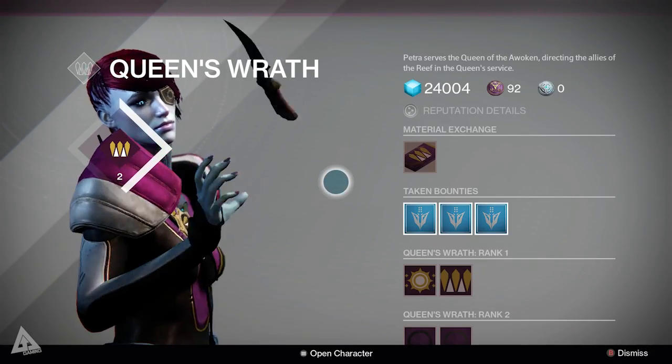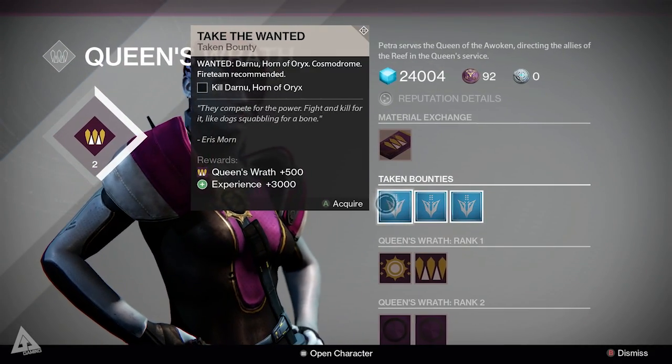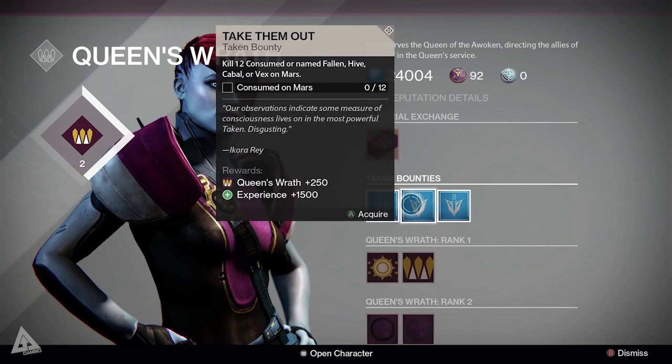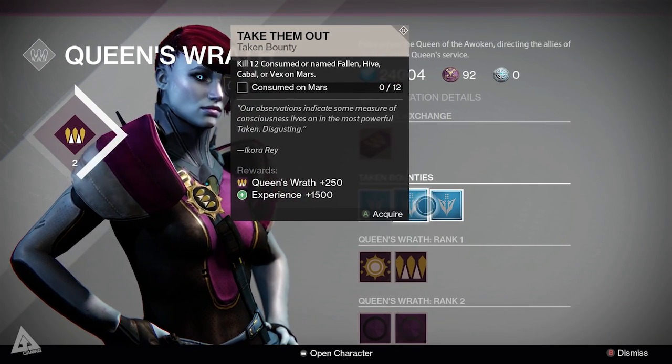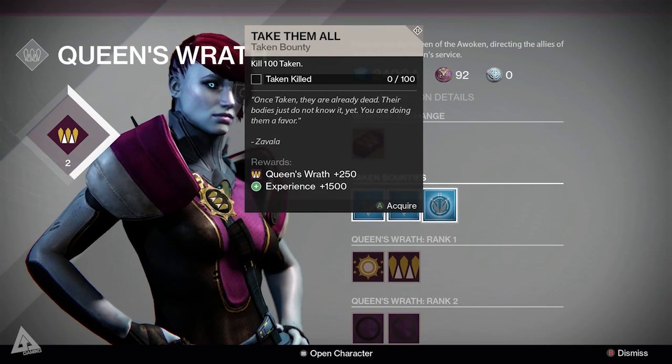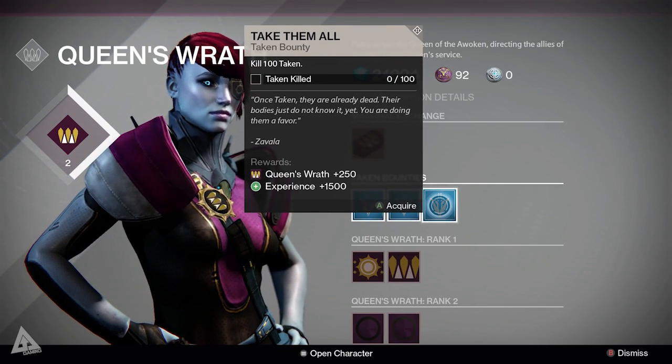If we stop off at the Reef and speak to Petra Venj, these are your three Taken Wanted bounties this week. Completing these are your source of reputation — so if you're after packages, maybe after something like the Bulwark Gemini or whatever it may be, completing these will go towards your reputation.